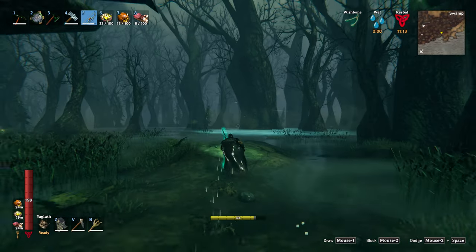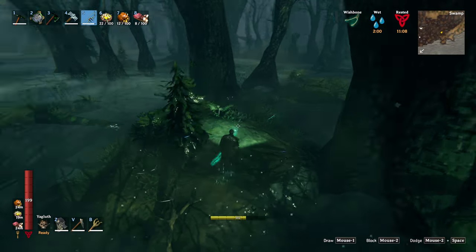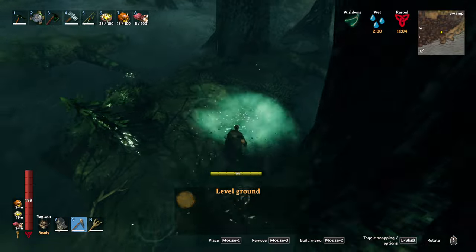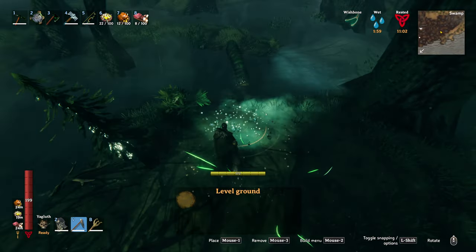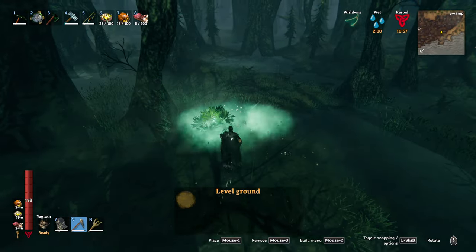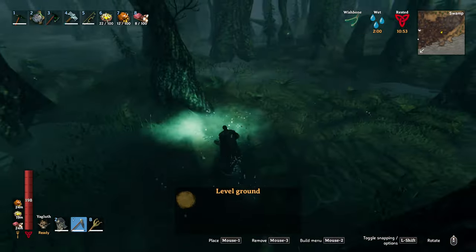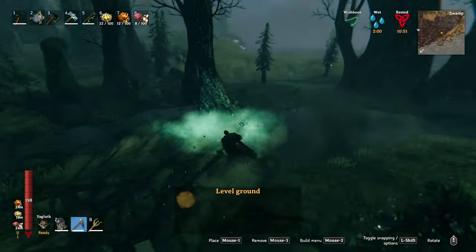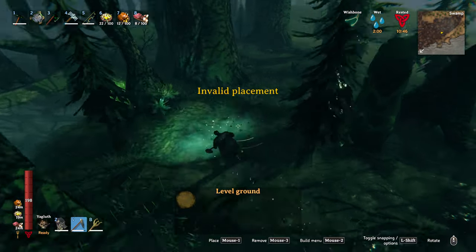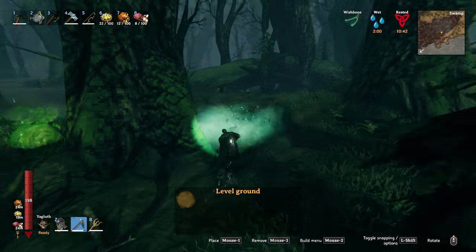Alright, let's keep moving and look for more iron. Just keep leveling the ground like this and you're bound to eventually find some. I've already gone through and leveled some of the edges around the swamp to find the iron, but generally you're going to want to look around the big trees.